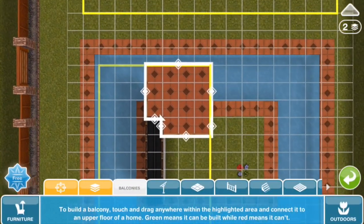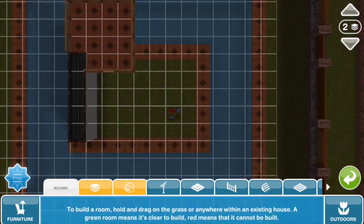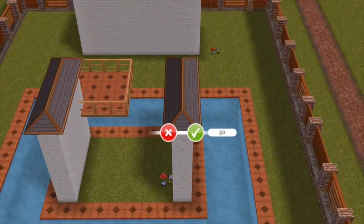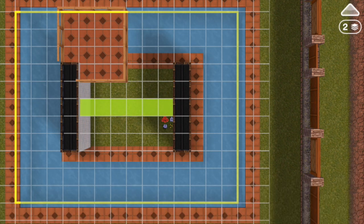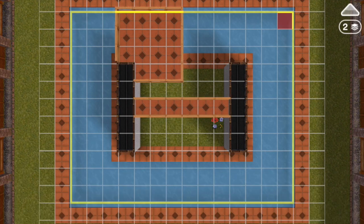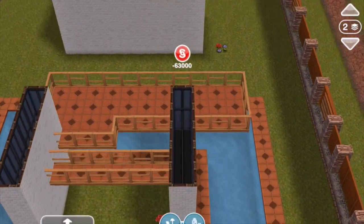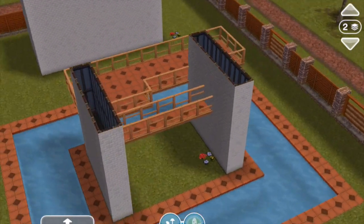If we build a second building on the island, we can draw a balcony across more than the three blocks — we can draw it across six blocks between the two and that extends the balcony space even more. So basically what you've created now is a bridge in between two buildings.